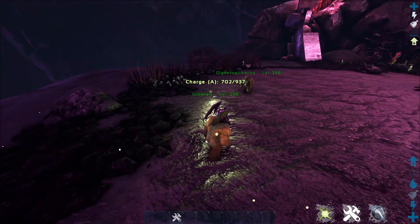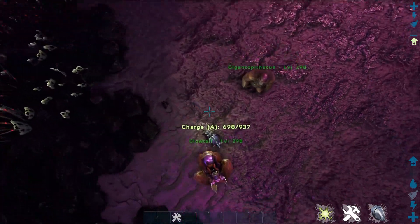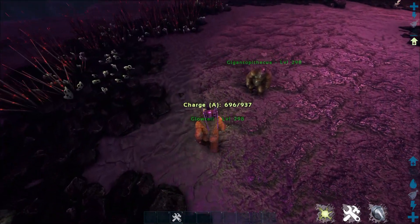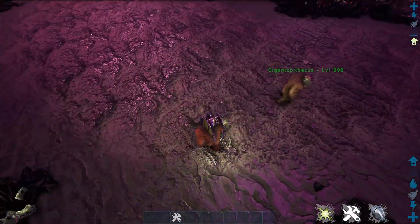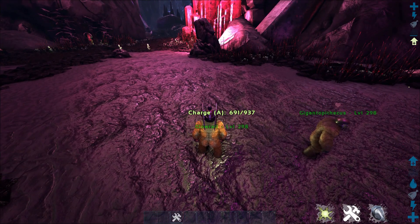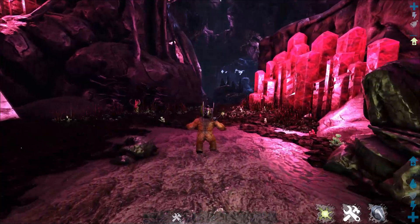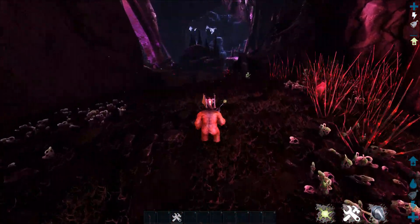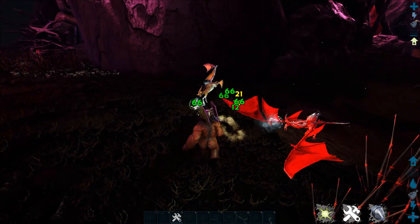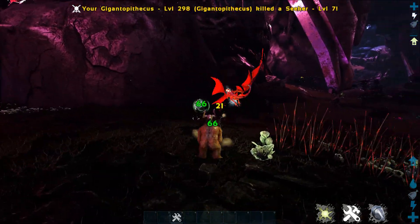One last thing he can do that a lot of people don't know about is he can pick up tames. If you hold his tertiary attack, he can pick up and throw shoulder mounts, which is quite nice — it's nice to have one on your shoulder. Now he can jump, he's mobile, he's fast, and he moves really stealthily. He does 66 damage — this is reduced damage, so these things are actually pretty tanky because they have light nearby. He does a pretty good amount of damage to them.